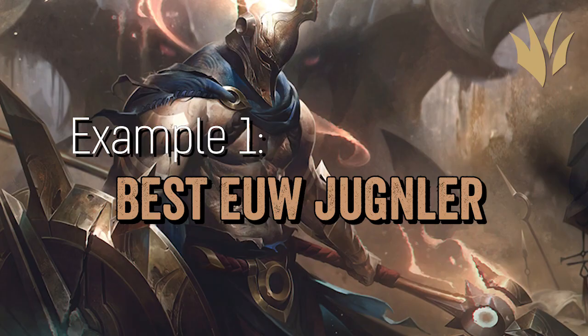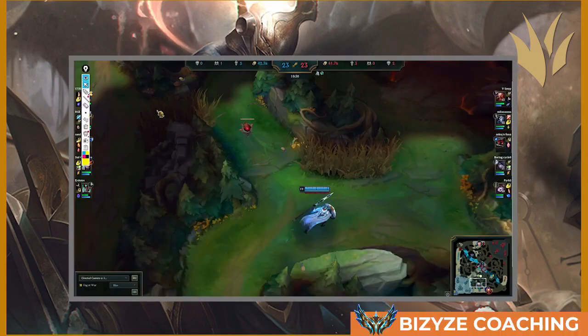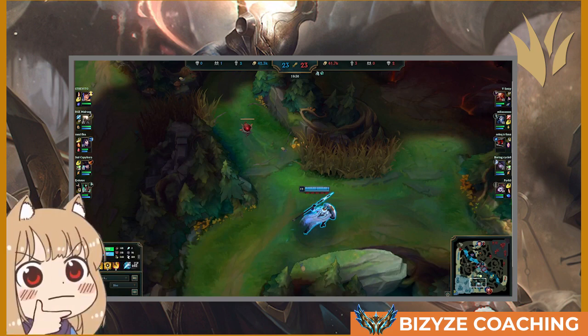In the first example, we're going to examine what the best jungler in Europe is doing with his champion. He is playing Pantheon in a team composition with Garen top, Ari mid, Caitlyn AD carry, and Karma support — against Lulu, Aphelios, Vhagar, Kindred, and Kha'Zix. If you are Pantheon right now, what do you think your job is and how should you play the teamfight?